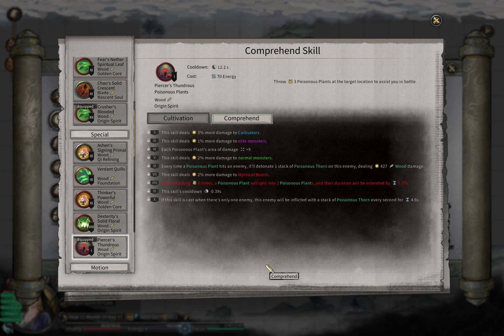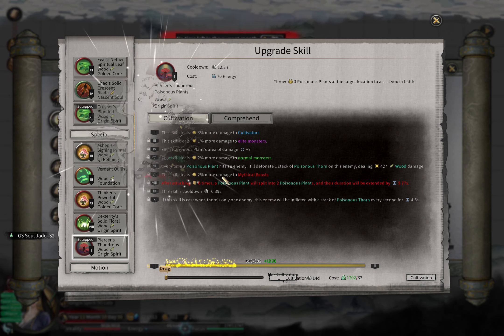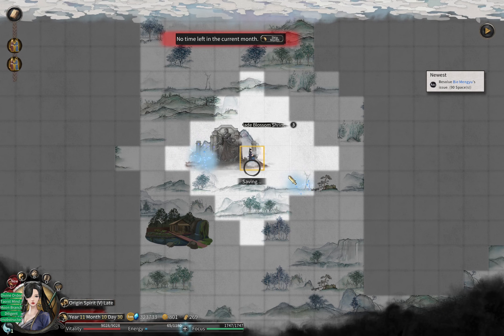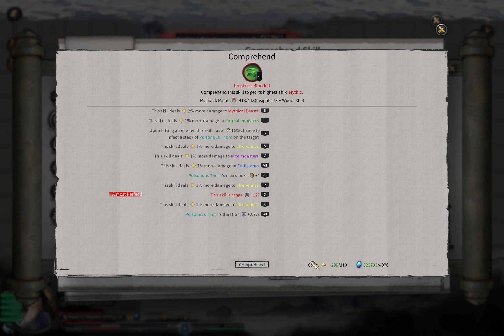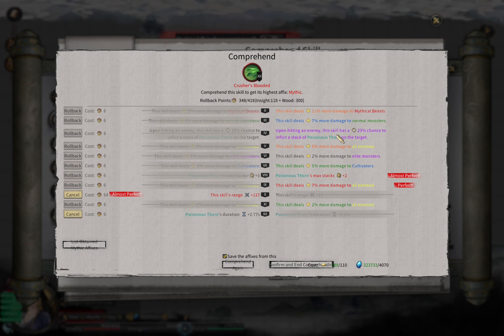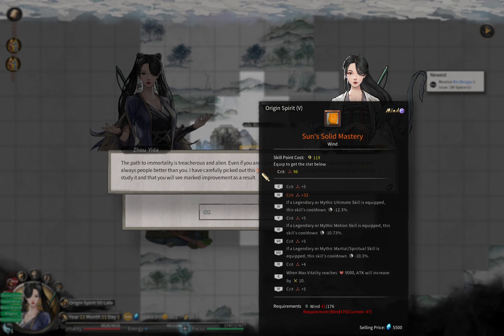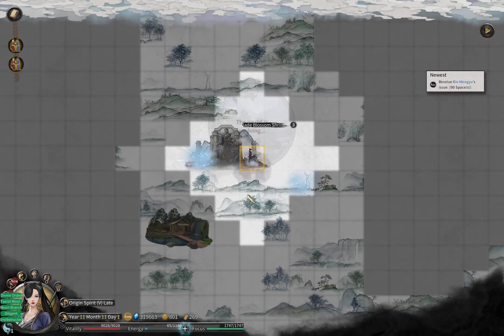I need to upgrade Poison Plants as well. I'm going to save and probably comprehend for my spiritual skill. The reason I had to learn a spirit skill again is because previously we needed to forget our North and South Scripture skill in order to learn that blade one to do the RA cores. Now my highest skill level LMB skill was a golden core one, so we need to farm and learn this origin spirit level LMB skill. I don't need this item, but it would be a good gift for the Jade Blossom Shrine.